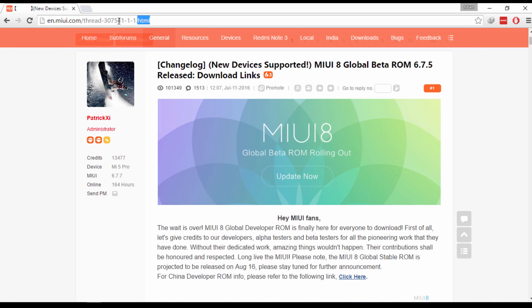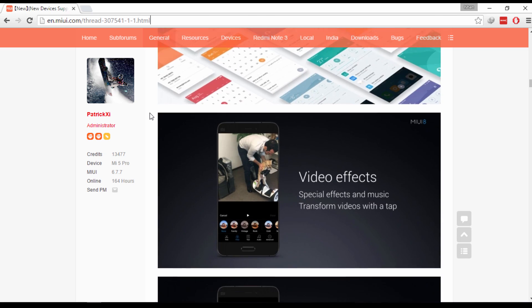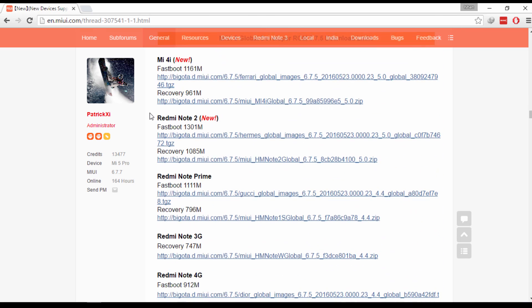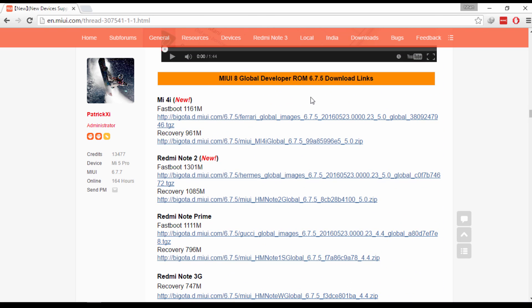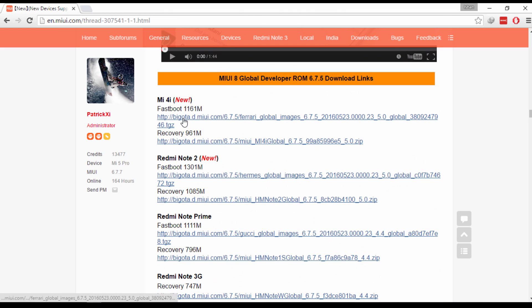First of all, go into the description below — you will see a link there. Open it up and you will be redirected to the MIUI forum. After that, scroll down and find your device, that's the Mi 4i. Make sure you are downloading the correct file, which is the recovery file. Click on the link and the download should start.